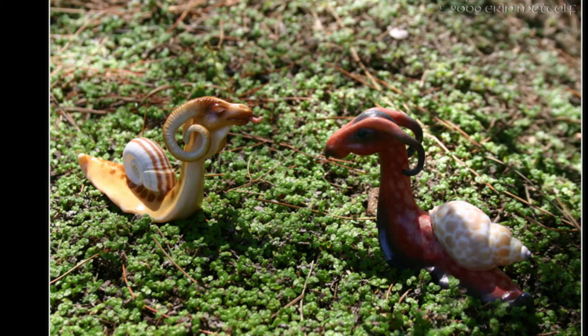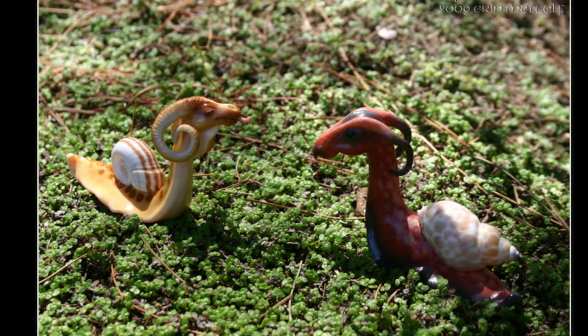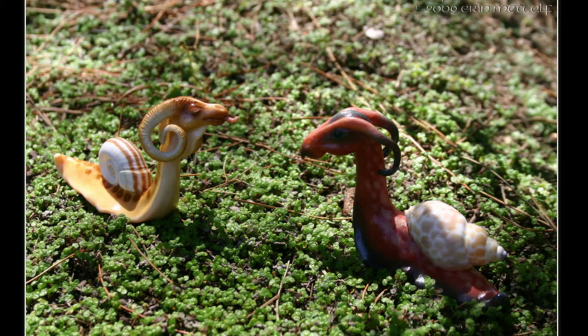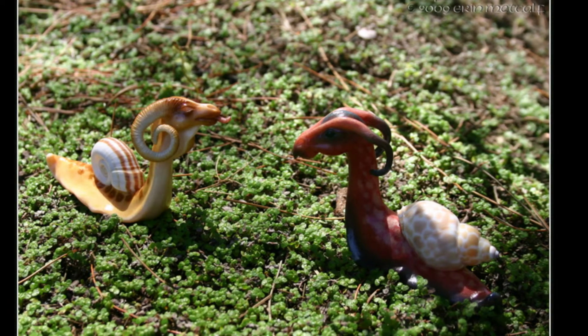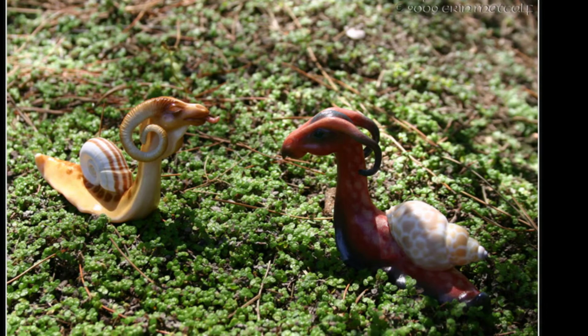Number Two: SCP-111. SCP-111 is a collection of snails created by Dr. Wondertainment to be pets for children. They breathe fire. They are freaking adorable. Just the image here is awesome because those are two dragon snails, and they are just amazing. They have little horns. They are my second favorite SCP. If you want to read them, go read them — they are awesome. But that's the gist of the dragon snails.